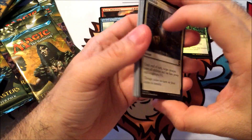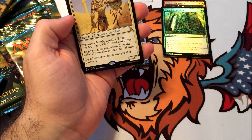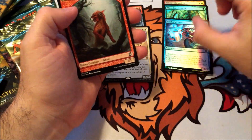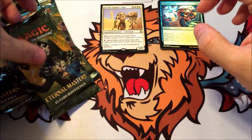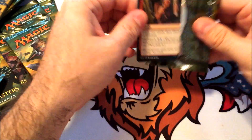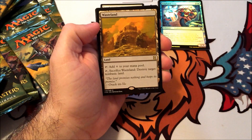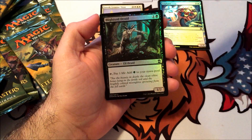Unfortunately I did not get to draft this — that would have been very awesome. Jareth, Leonin Titan and Cephalid Sage. So far just junk rares. That is the one thing, opening these up and thinking about what there could be — it's pretty wild. Well there you go, there's the first money card: Wasteland. Very good, that helps out a lot.